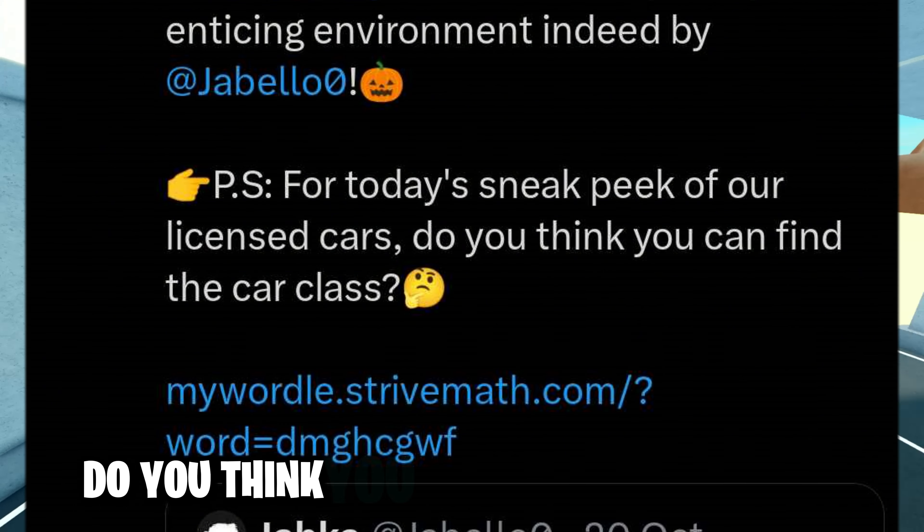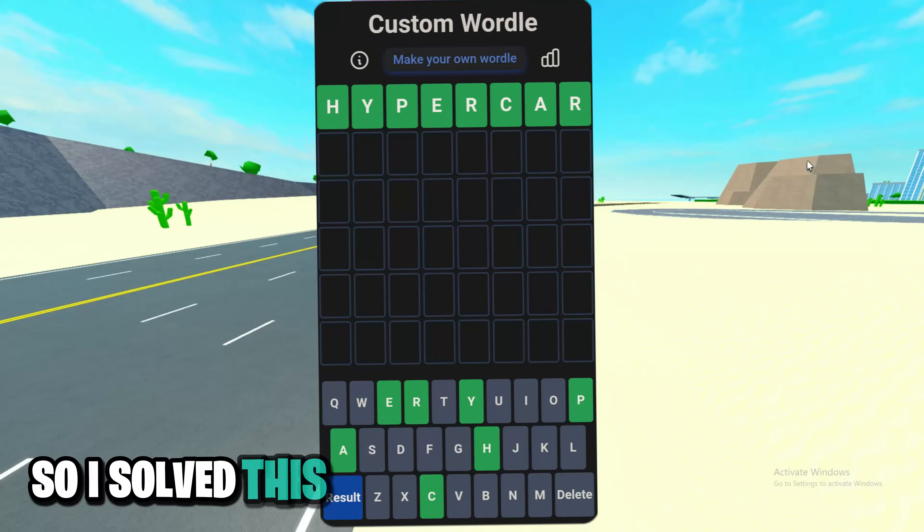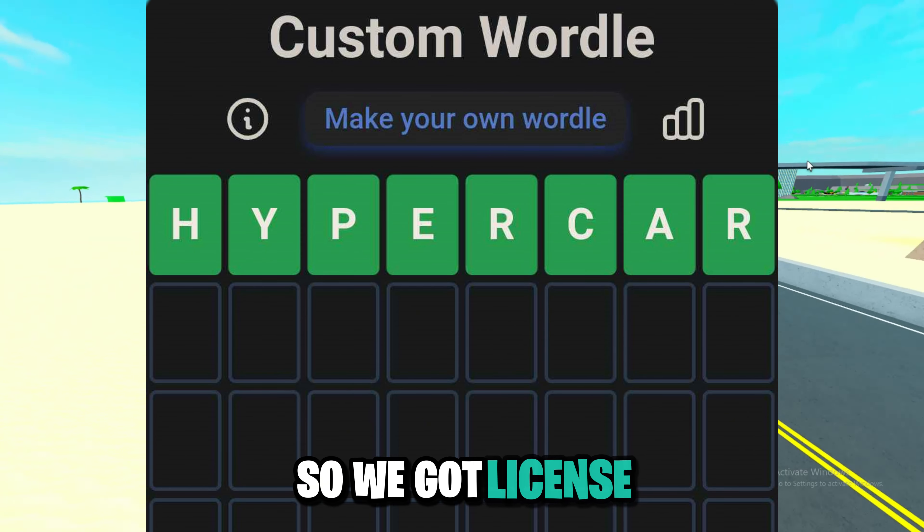As you can see, this tweet is for the CDT Tuesday winner, and Foxy gave a hint with this tweet. The caption says: 'Go to this sneak peek of your licensed car — do you think you can find the car class?' So Foxy gave a link for the hint. I solved this puzzle, and here is the result: we got a licensed hypercar in the CDT new licensed car update.